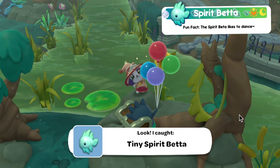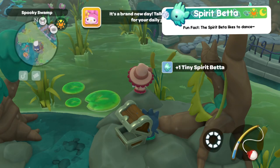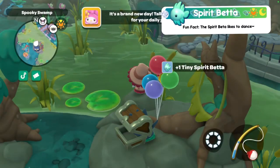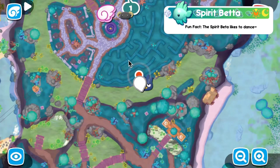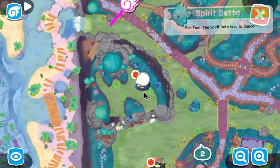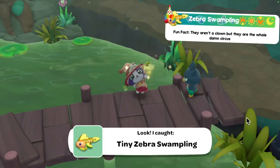Next is the spirit betta — found in the evening and nighttime; I found them in the evening. For the tiny one, go to the spooky swamp mailbox, go into the graveyard, go straight down to where there's water, swim across to where the treasure chest is, go up onto the rocks, and fish. For the regular, go to the maze exit at the bottom, then go left towards the treasure chest and cast your rod. For the large, go to the ghost tour mailbox, swim across to the nearest puzzle room, then climb up the rocks to the upper level, go down a bit, and fish.